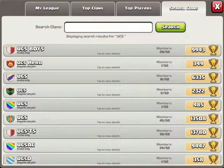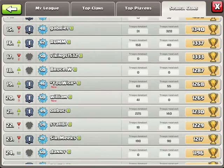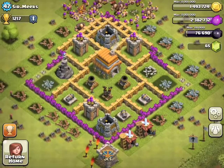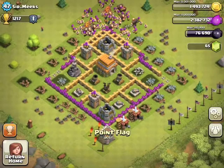I'm trying to find this guy — I think it was Sir Meeks. He does have a Town Hall 5. This is a very good Town Hall 5 trophy base. It's kind of destroyed, but the Wizard Tower is right there, and the mortars are there. There are Elixir Collectors on the right side, Gold Mines on the left side, and Barracks and stuff.